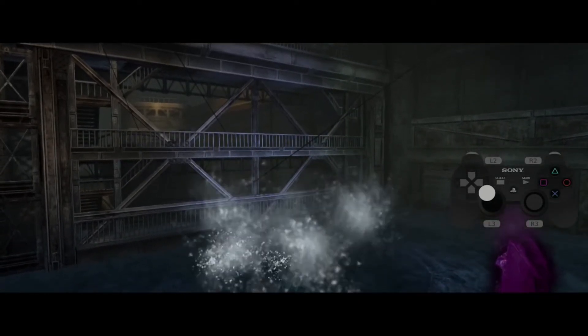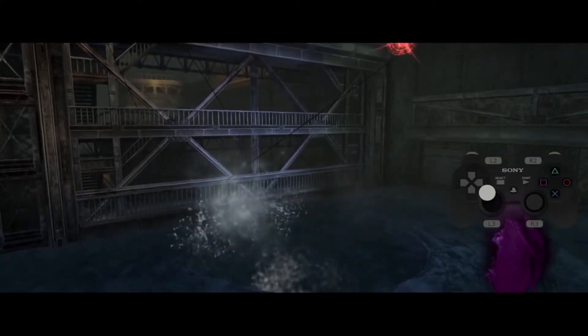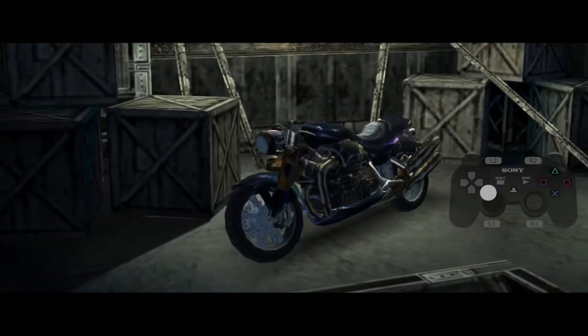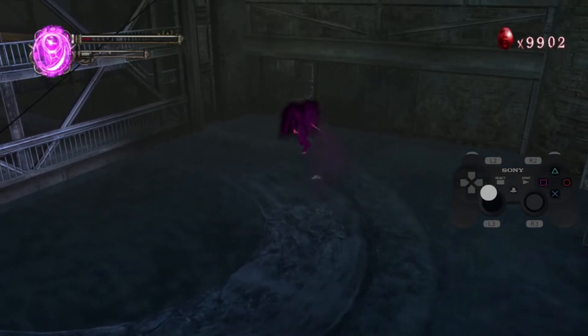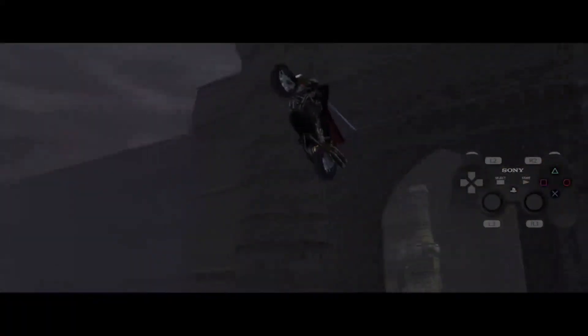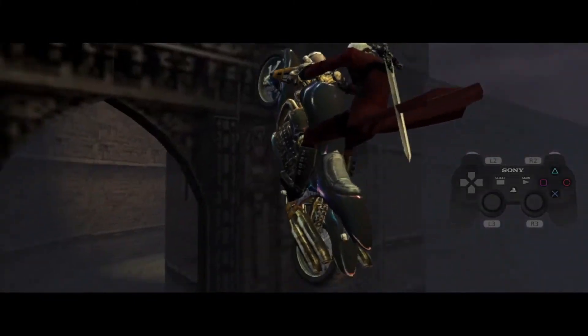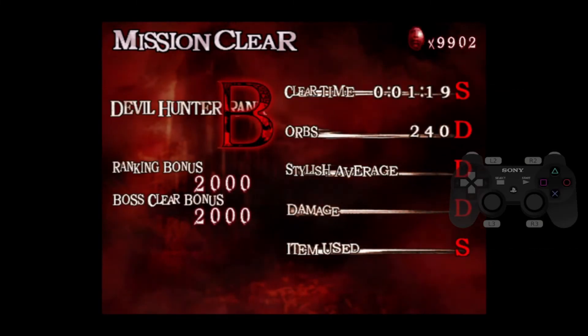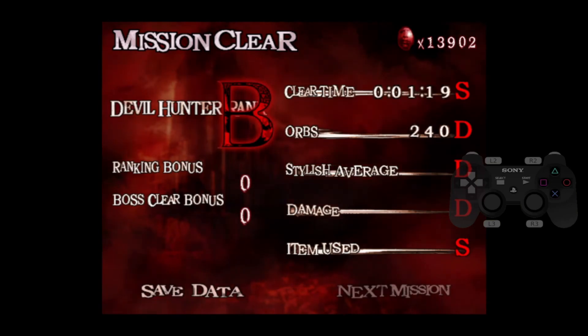That is extremely faster than a regular non-DT run combined. This mission covered the basics of margin and how dynamic this run can be with HP management and all of that. Next mission will be really tough to cover, so I hope you're mentally prepared for mission 5. It may be rough, but I promise it will be worth it once you learn how to do it properly — and it will be more satisfying as well.